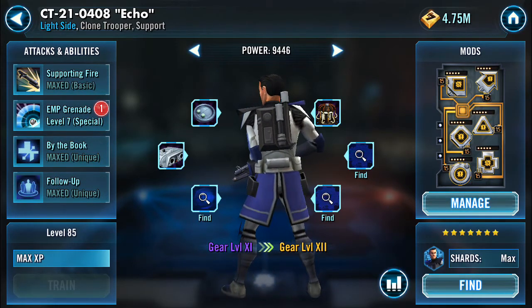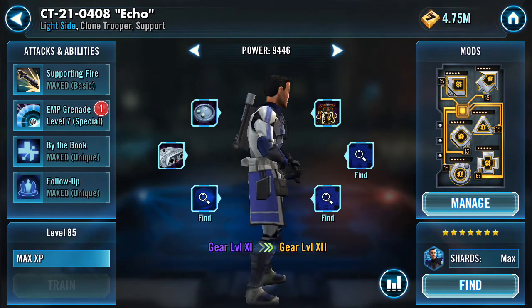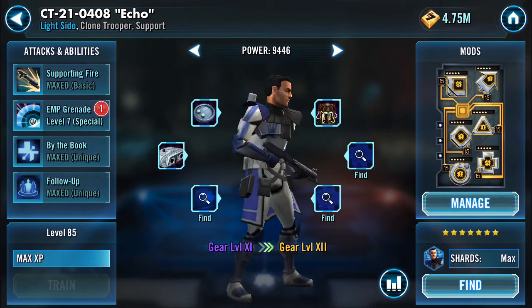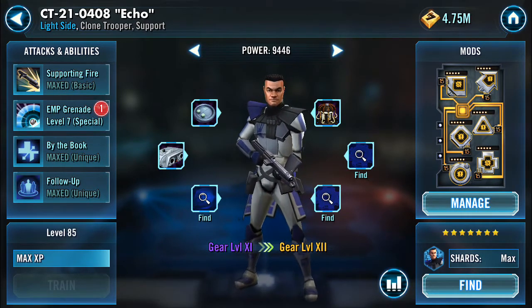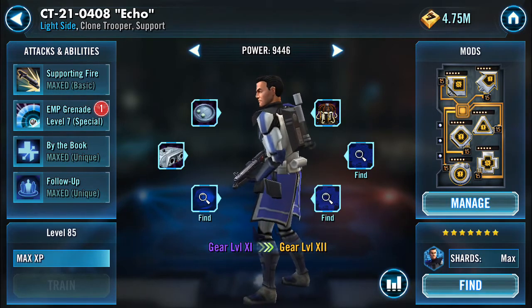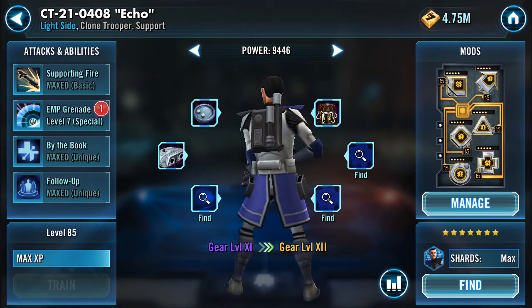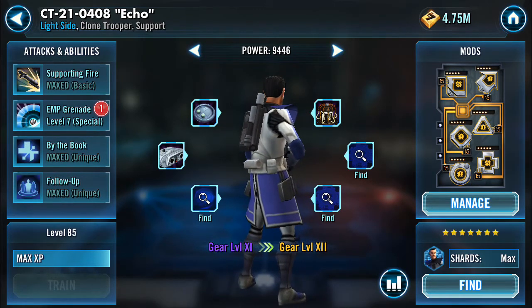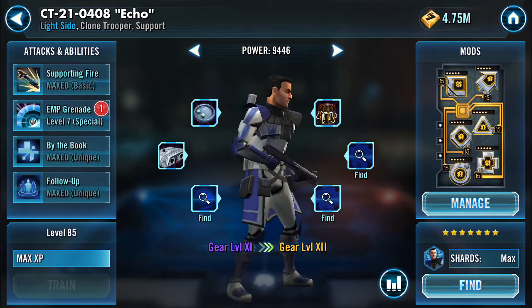For gear 6, he requires 3 Mark IV stun guns alongside 3 Mark IV droid callers. So he uses up a lot of your stockpile of those challenge pieces. He also uses at gear level 6 a Mark V Nubian Design Tech, which is one of the hair dryers, and then a Mark IV laptop. So it's a bit more of a grind for that one.